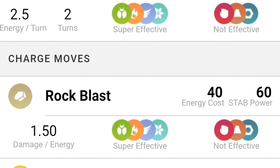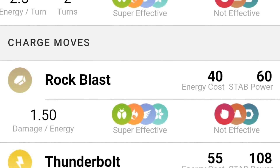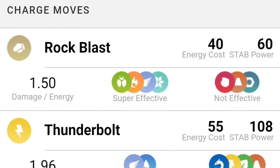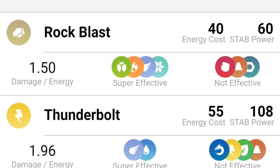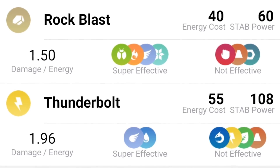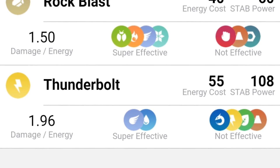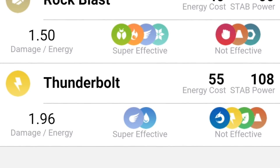Probably 90% of the time you'll use Rock Blast, because there aren't many situations in this cup where something takes super effective or neutral hits from Rock Blast where Thunderbolt would actually do better. I was looking at the typings and I don't really see many cases where you're gonna need Electric where Rock wouldn't also work. But just for a little bit of flexibility, you'll go Thunderbolt over Stone Edge, which is the other possibility.